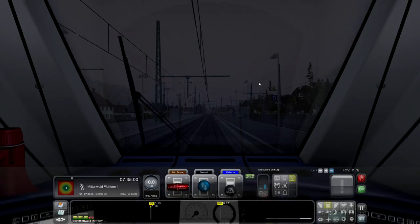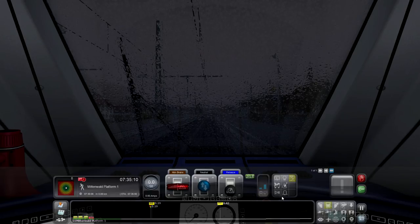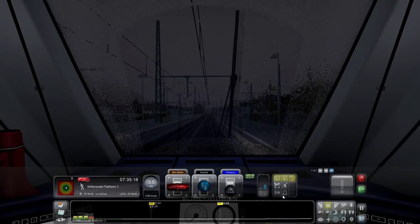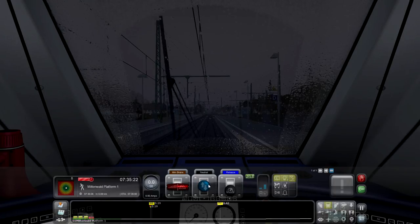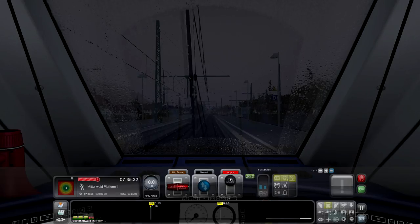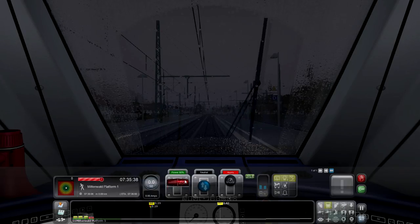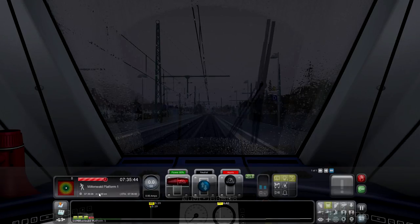So we'll open the doors. We're going to get some lights on, put the windscreen wipers on. We're in neutral so we need to move that to forward shortly. We're going to apply some brake so we can get our power up.